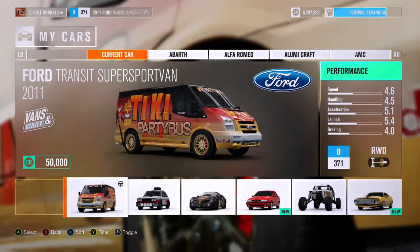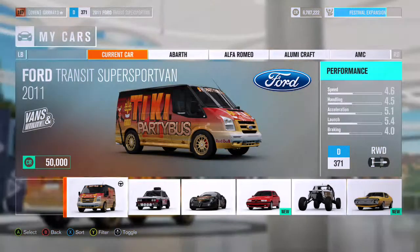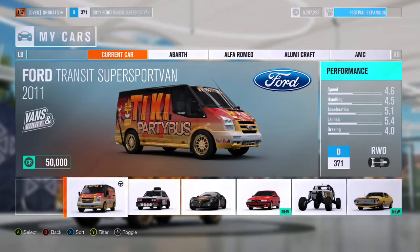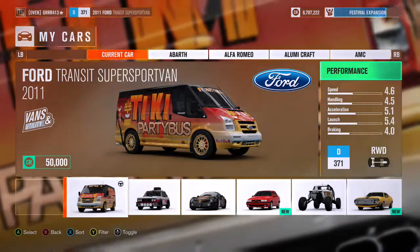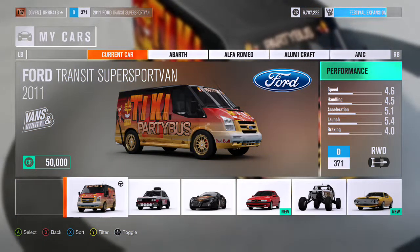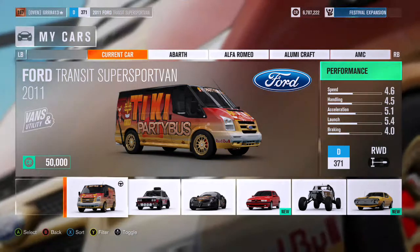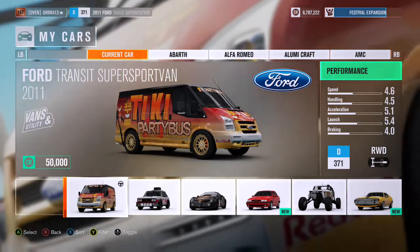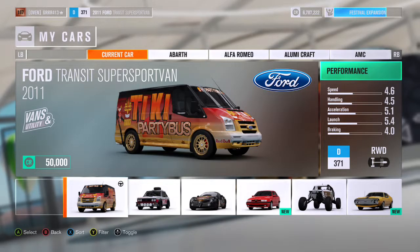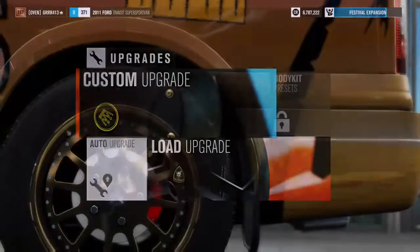Hey guys, GERV413 here. Today I'm going to teach you guys how to build a drift car. If you look on your screen you see a Ford Transit Super Sport Van. With drift cars, you can essentially drift whatever you want. I'm going to show you that you can drift this Super Sport Van no problem — it just takes a little bit of tuning, a little bit of time, and a little bit of money.